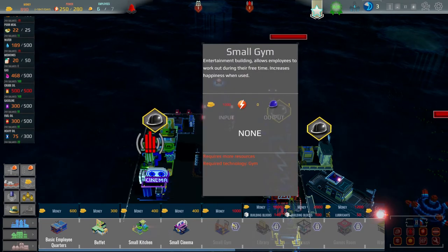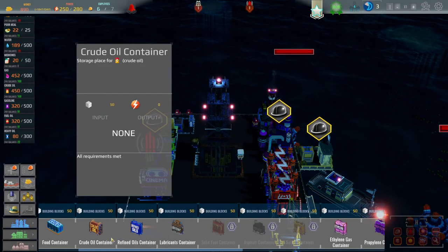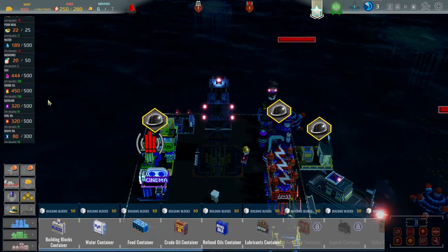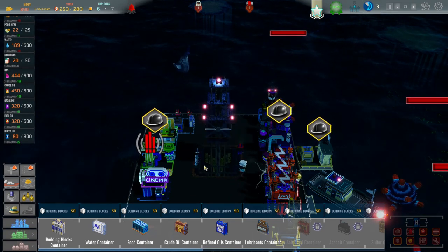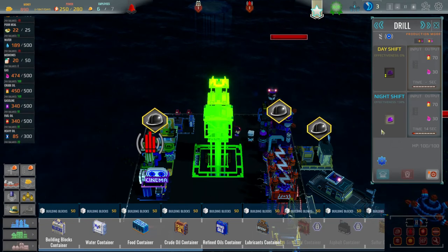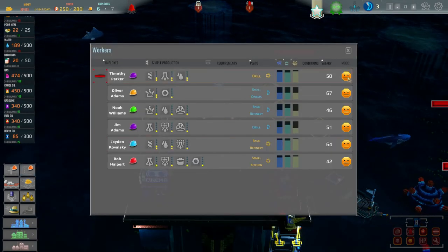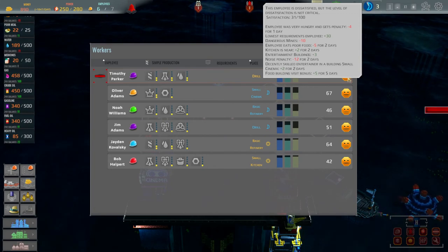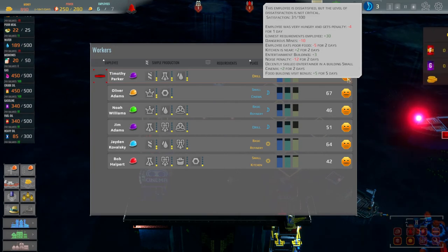We can now unlock some of these things - we could get some more storage if we wanted. I can only assume that you have to buy building blocks - I don't know any other way of making them, which is a bit of a shame. Let's just have a look at our employees - they seem like they're okay. Dangerous minds minus 10, eats poor food minus 5. You know, they seem like they're okay right?